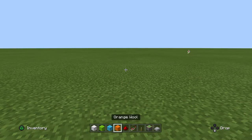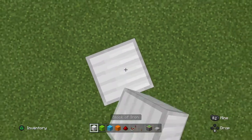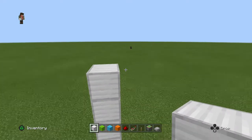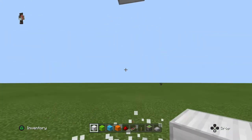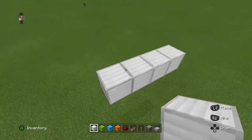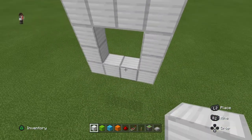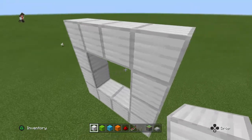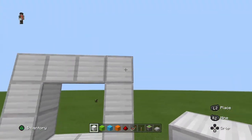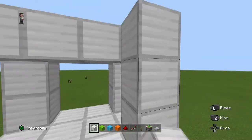You want to get all these blocks that I have in my inventory. All you need to do is build up six blocks — one, two, three, four, five, six — then get rid of those blocks. Build this out four wide, and we're going to be doing a four by four door, basically like this, making it out of redstone.